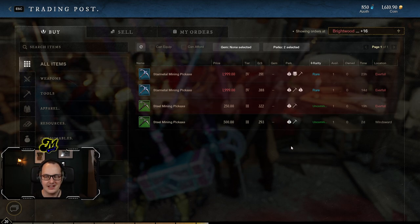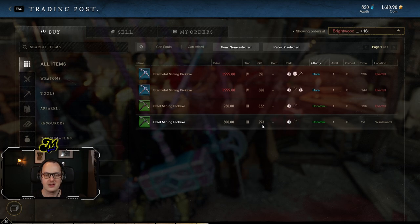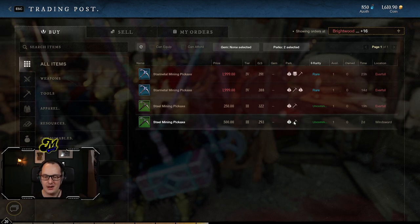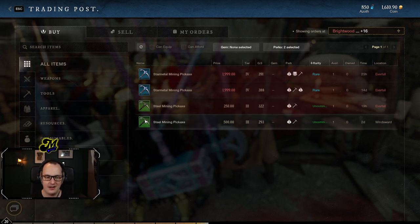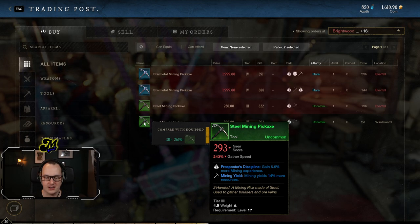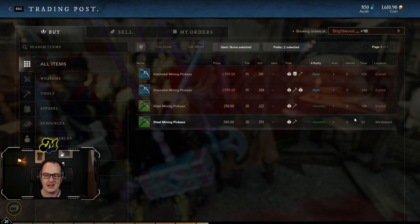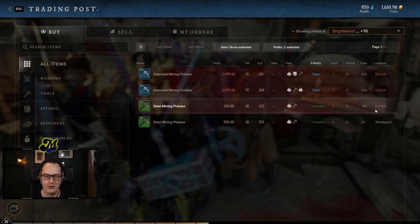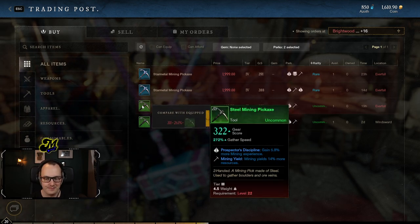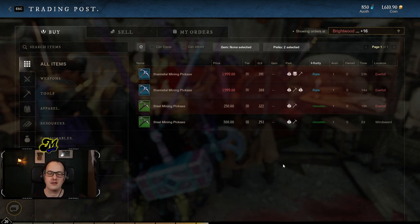I've filtered it down and I'm in Winswood — there is actually one here I could buy without going anywhere, at 500 coins. It has the Prospect is Discipline perk at 5.5% mining experience, plus it yields 14% more resources. But if I make a small trip over to Everfall, there is one with the same perks at literally half the price. As you can see, it's worth shopping around — not all trading posts are built equally.